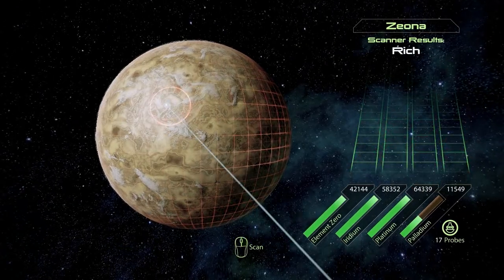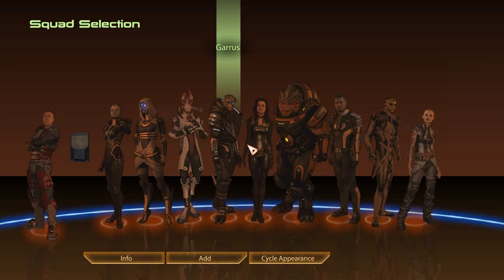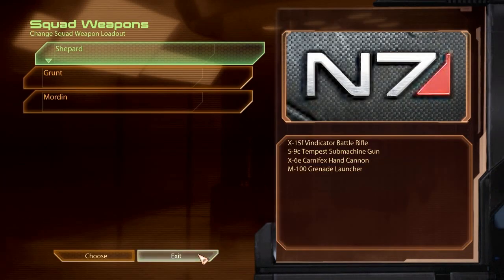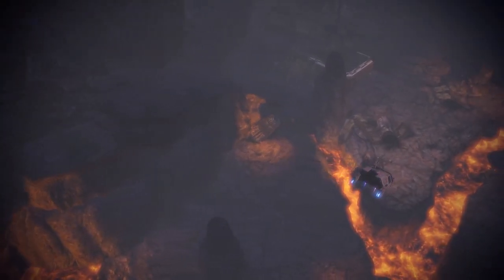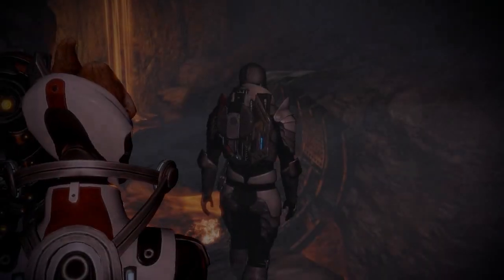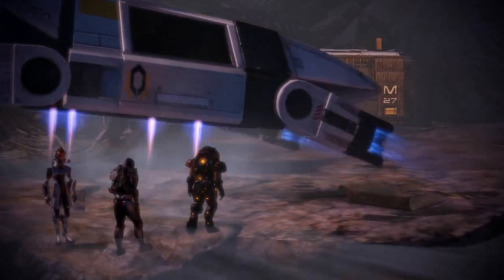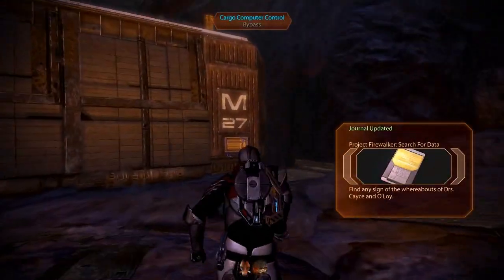Right here we'll go to our first planet where we're going to be picking up the Firewalker anti-infantry tank. I'll be cutting out my load screens, but I did want to show the planets that I'm going to, just so people can see where this stuff is at. Your squad choices right here don't matter at all. I did a number of tests to see if the Firewalker lives longer if you have Miranda or Tali, but it makes no difference at all. None of these missions where you have a squad — your squad doesn't really matter all that much.